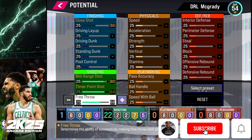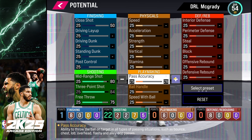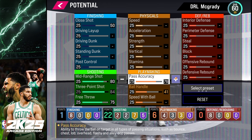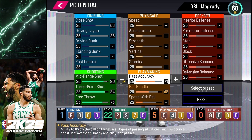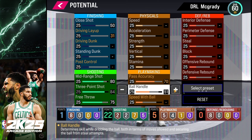If you click on the badge categories you can see a breakdown of what each badge does. Don't be fooled into doing a pure offense build — you're going to need some defense if you're playing in the neighborhood. Having things like Pogo Stick is crazy: it allows you to get more blocks and more rebounds. Off-Ball Pest is great too. There are a lot of good defensive badges in this game, and this builder is pretty close to the console version.